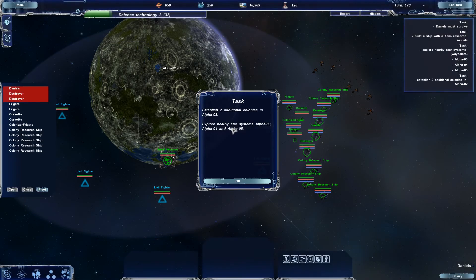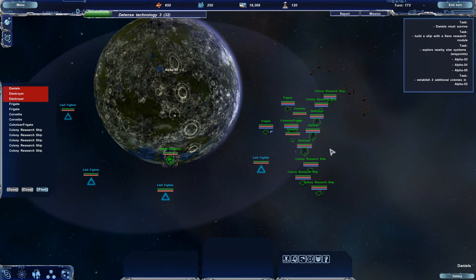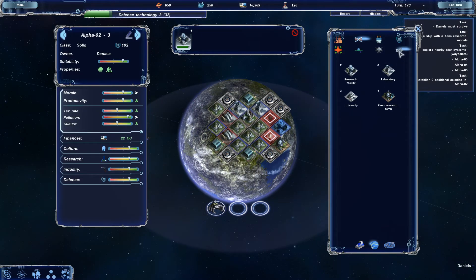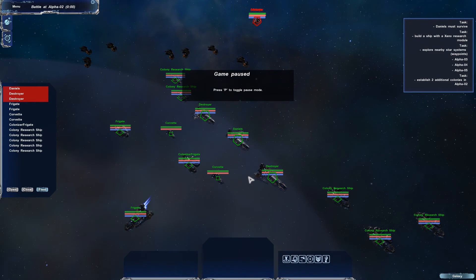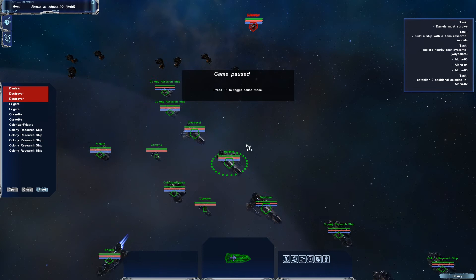This is where things get bigger now. You've got to build two more colonies in this system and explore the nearby systems. We'll use our crappy unshielded corvettes for some of that exploring. That's science stuff — might as well build some more research colony ships, we're going to need them. This is the moment, guys — they're all on top of each other, which looks a bit weird, but this is the destroyer attack.